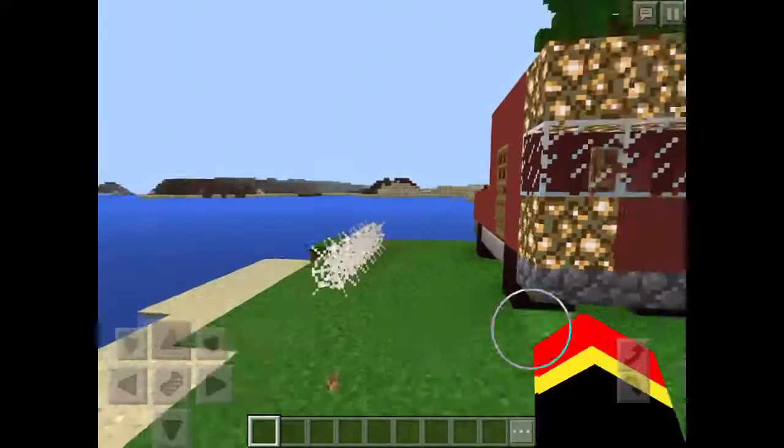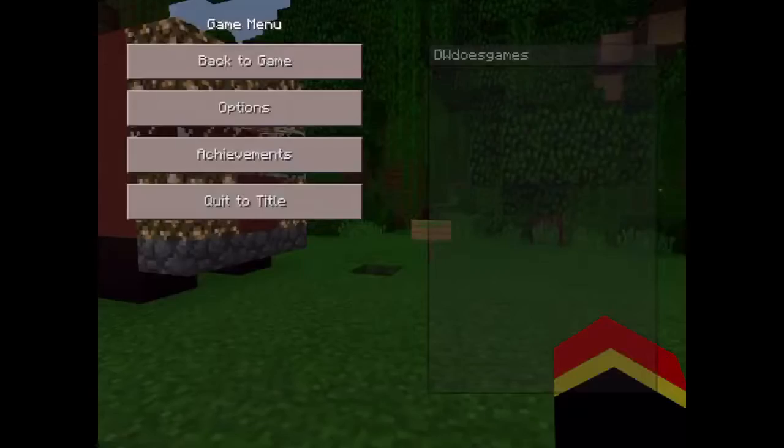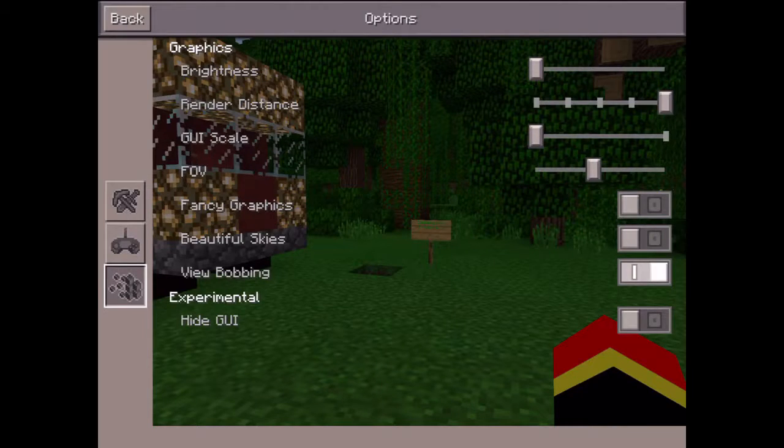That is how you can do this. I can show you how to go into cinematic mode if you want to make your own movie — just turn off bobbing, you can make your render distance anything, brightness can be anything, and you have to hide your hand and stuff.